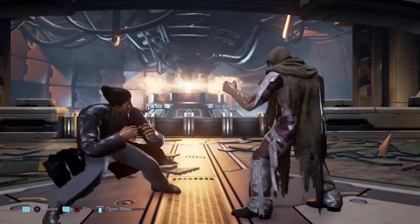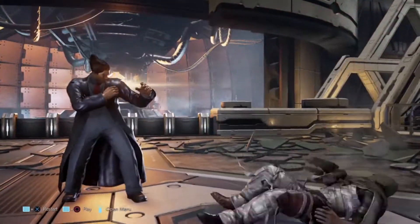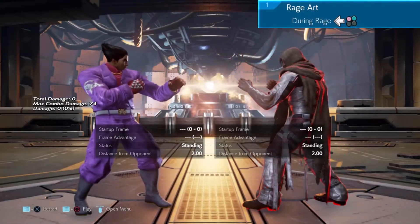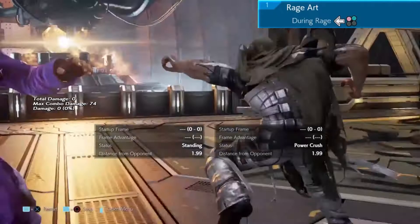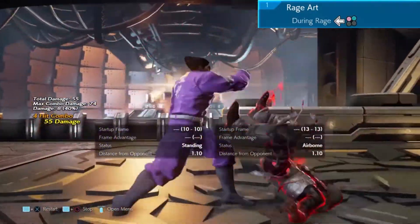You clicked on this because you want to know how to punish Jhin, so let me show you how. Move number one is Jhin's Rage Art. This can be ducked and followed up with a Wild Rising 2 punishment. Something like this.